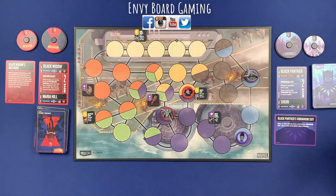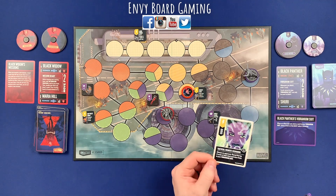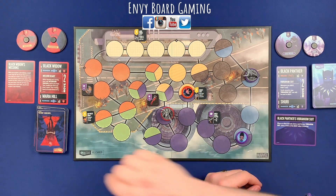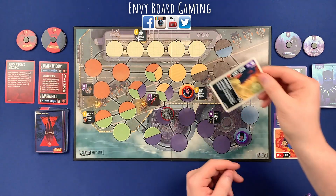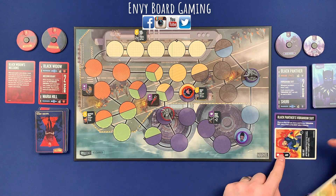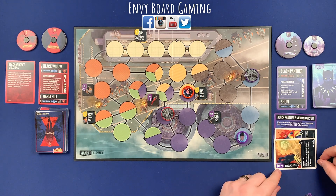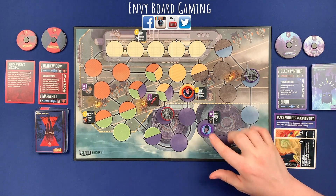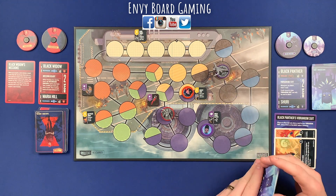My turn. I am going to start off with scheming. I'm playing the Sheree scheme where I get to choose an opponent and reveal the top two cards of their deck and put them in my Vibranium suit. One — not a high boost value. And two — that's one of your big ones, your Fake Out — one that makes you burn cards. Then my second action, I'm going to maneuver one, two with Sheree and one, two with Black Panther.